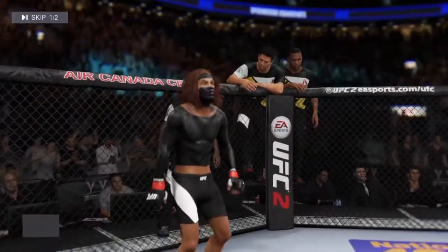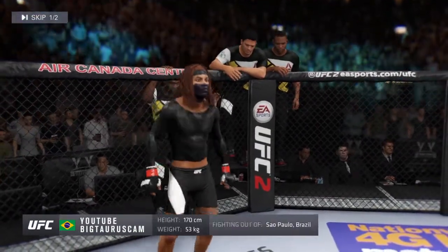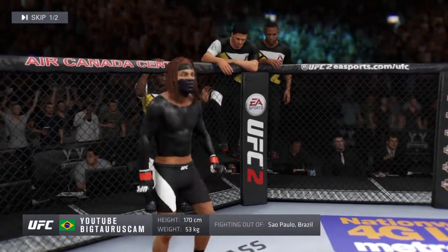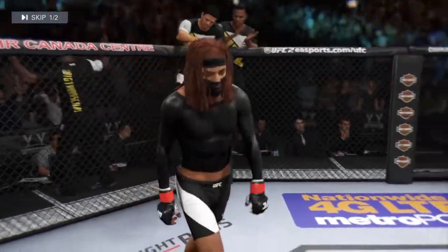And now we're going to see his opponent, fighting out of the blue corner. This man is a boxer making his professional debut here tonight. He stands 5 feet 7 inches tall, weighing in at 118 pounds. Fighting out of Sao Paulo, Brazil — El Toro.